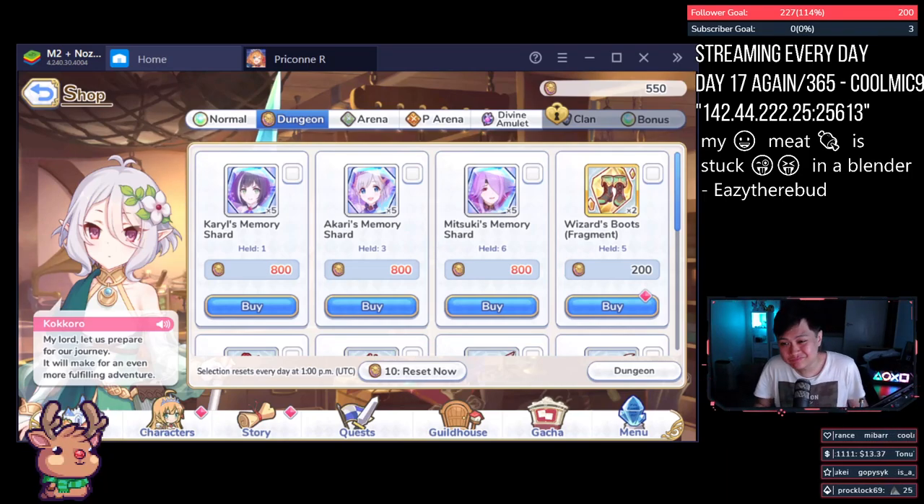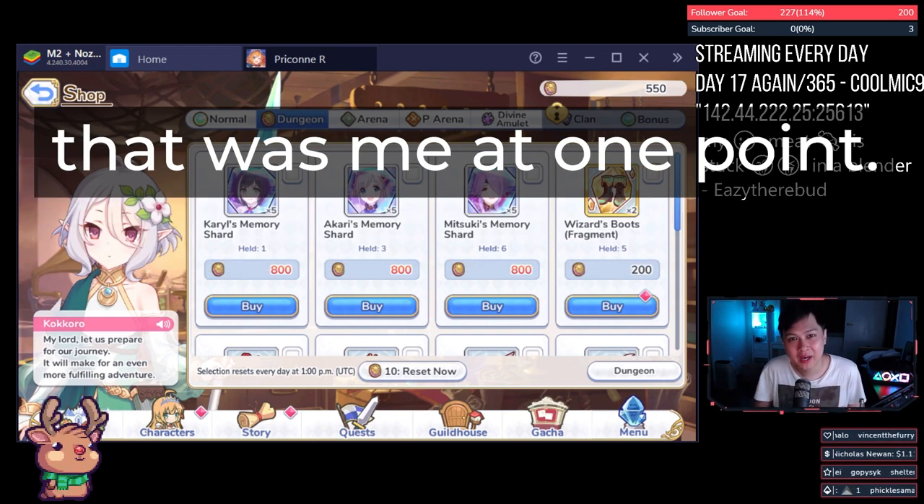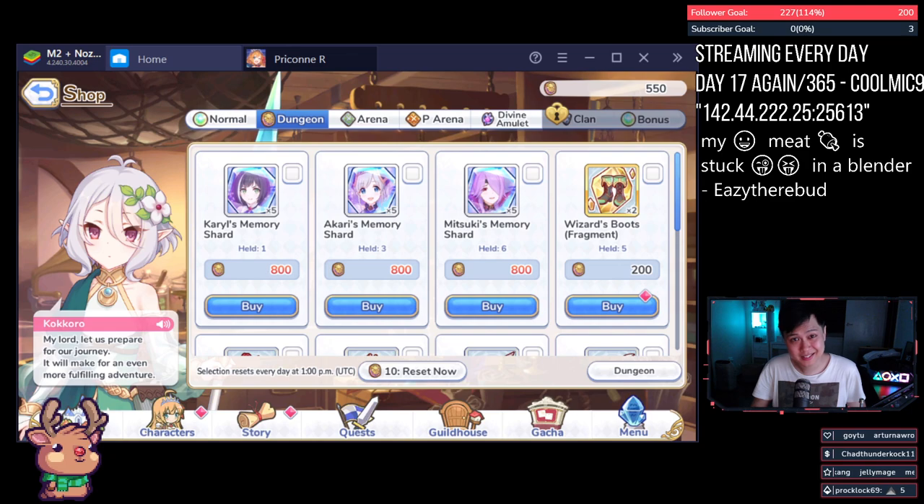So you're looking at the shop and you're like, do I refresh that? Do I reset it? But I'm wasting coins — I can just buy it all the time. No, this video I'll show you why. Hi, welcome back to another Princess Connect video. Today's going to be a short one, but it's an important one I probably should have made a little bit earlier. Let's talk about refreshing and resetting both stamina and the various coin shops. Without further ado, let's get into it.